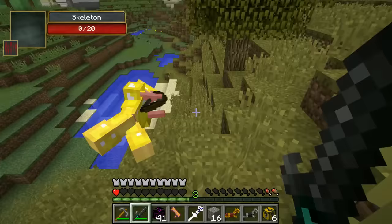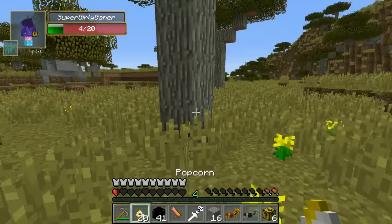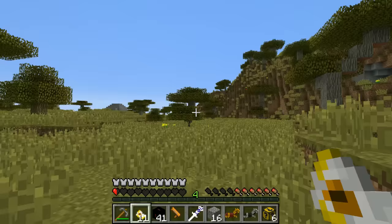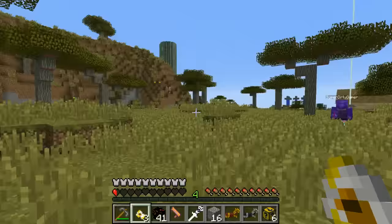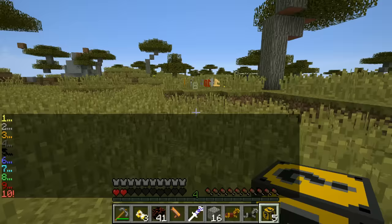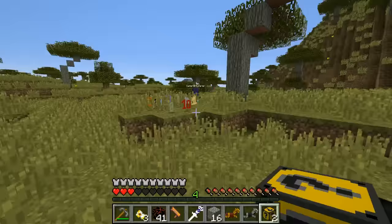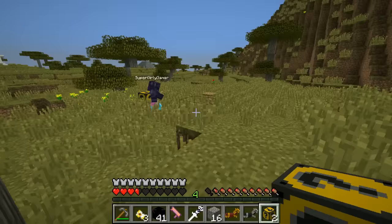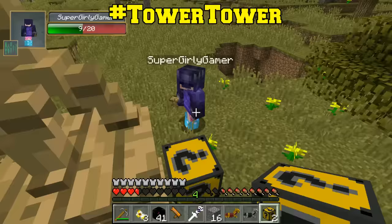I've got a bunch more lucky blocks to open. I have six left but I'm extremely hungry - I'm going to have some popcorn. I have eight left plus a very lucky block. The popcorn doesn't heal any hunger at all - it only does a half a bar. I got a dragon egg. I have the numbers - I got a billion tables! Come over here. I already have an enchantment table. Look how cute they are. You can stack them on top of each other - I can make a table tower!